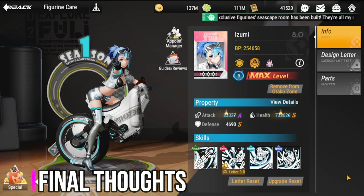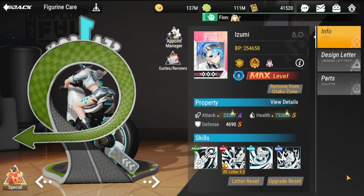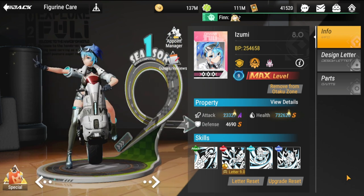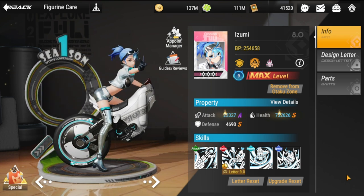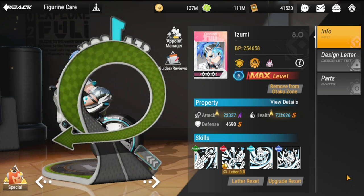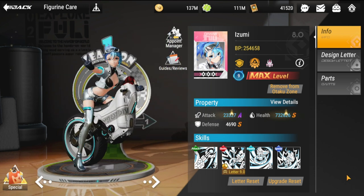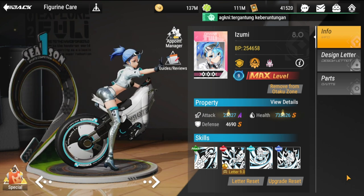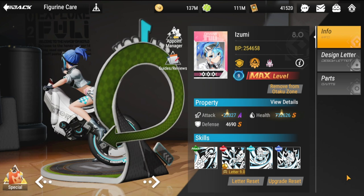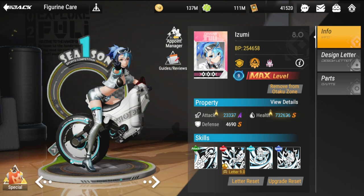My final thoughts on Izumi: she's good with mob stages, has tremendous offensive and defensive capabilities for a defender. She'll be difficult to acquire normally, but right now take advantage of the event. If the theory holds that we get 30 shards every day by clearing stages, that's about 10 copies — maybe wishful thinking, but she's a good figure and if we can get her for free, why not? Thank you guys for staying this far — please consider subscribing, it helps a lot. Stay safe, take care — this is the Warden, and I'm out.